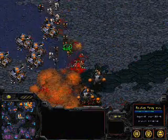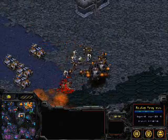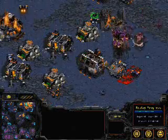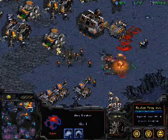When you've got Ultralisks with six armor, you need plus three Marines — plus three armor Marines — to even inflict three damage per shot on them, and that's just nothing. Marines are terrible against Ultralisks, but tanks are ideal against Ultralisks.